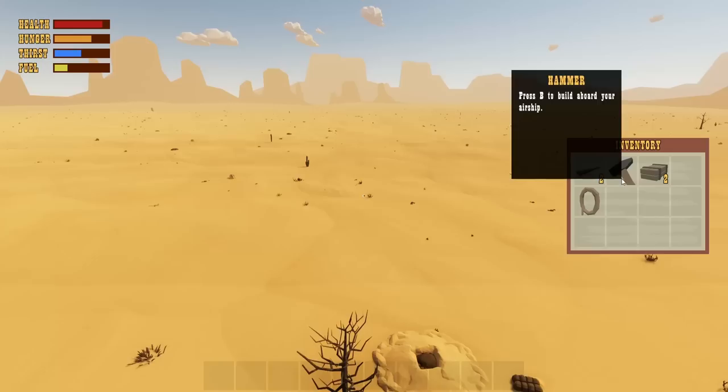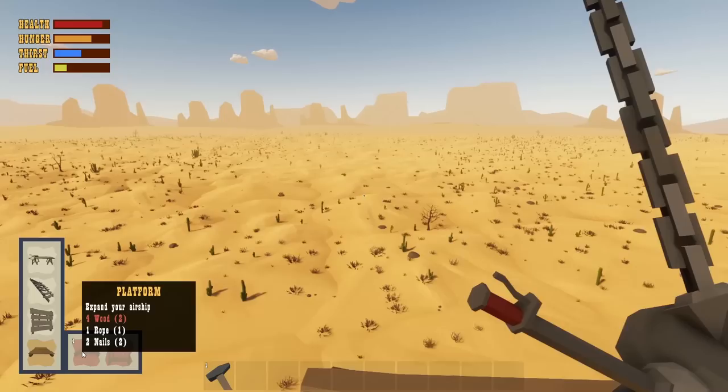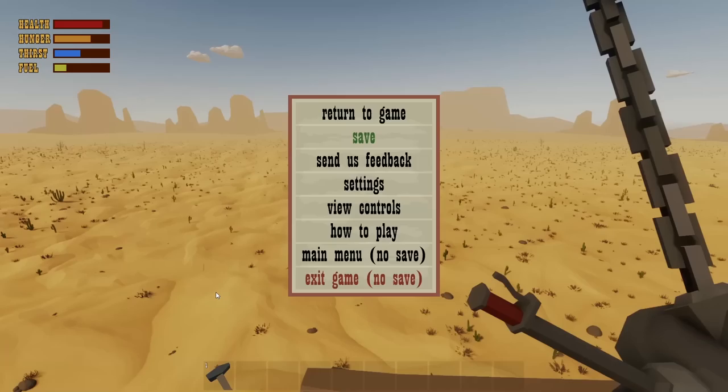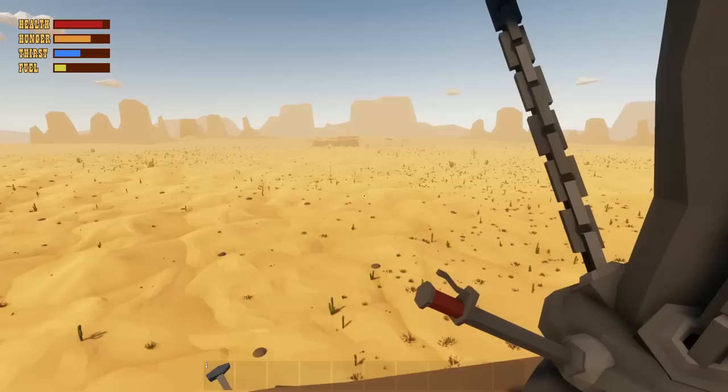We got a hammer. Oh there we go - floating time! We're floating and we can build stuff. We need more wood to expand our airship. I wonder if we can cut things down. Are we just gonna go until it says we don't need to anymore? Oh, that's canyons or like a plateau up there.